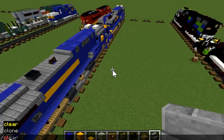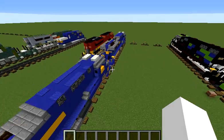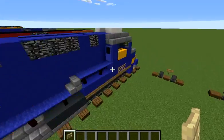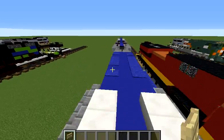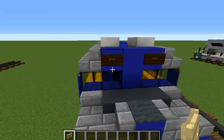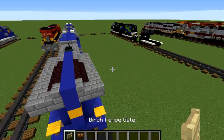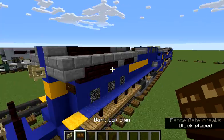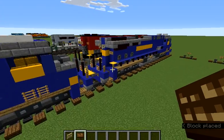And all we have to do now is just two simple things. Number one: the birch fence gate. And number two: the signs — which is actually right here. So let's get our birch fence gates and do that. Dark oak signs on the sides, like that.